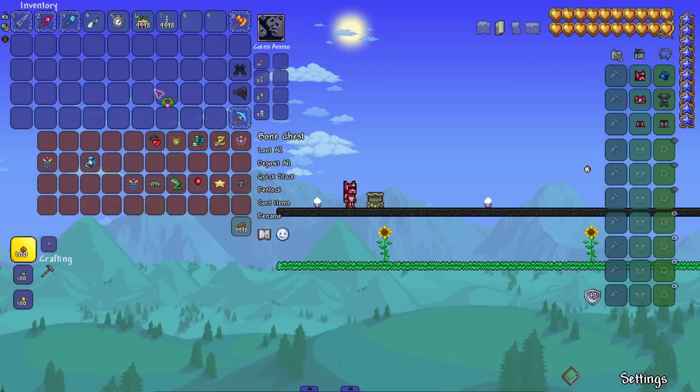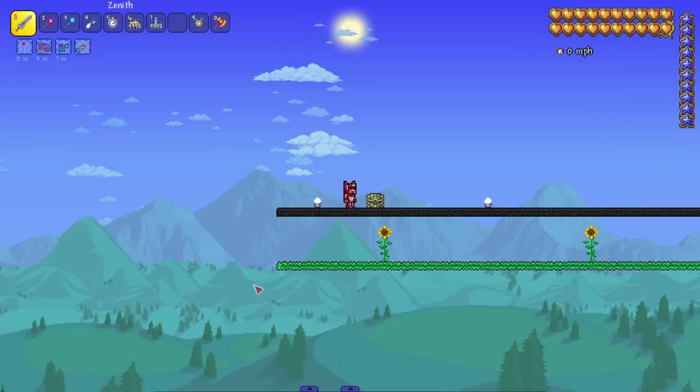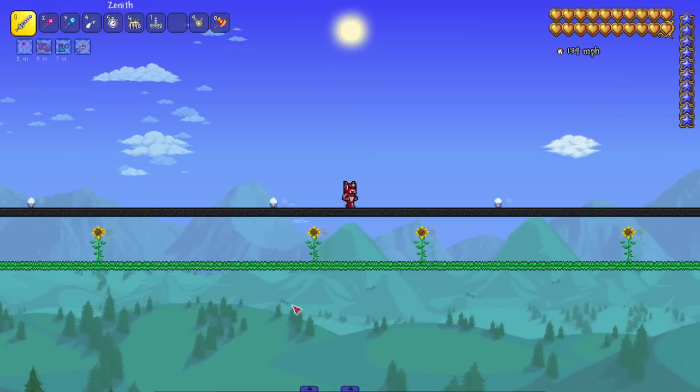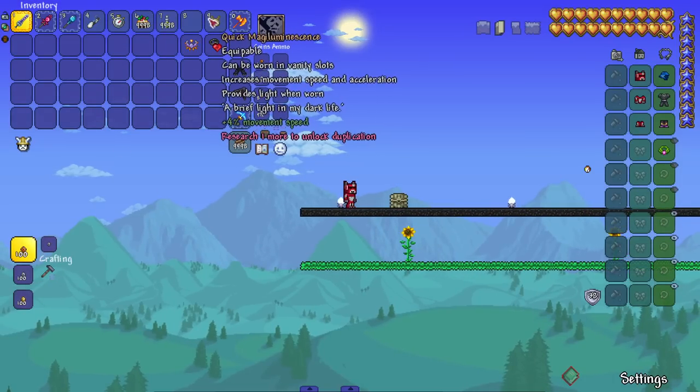Let's start throwing on some accessories, starting with some lower tier ones. We're going to start with the anklet — that's going to give us 10 plus 4 because all of these accessories have 'quick' on them. Let's see what we hit now — oh my god, 149, with just one more accessory!